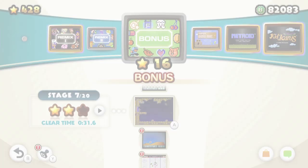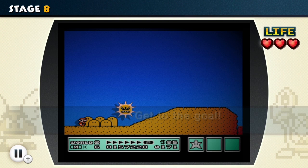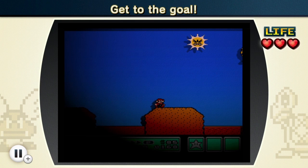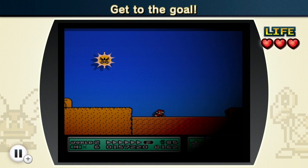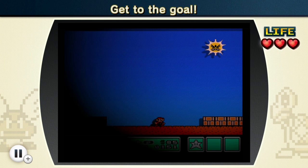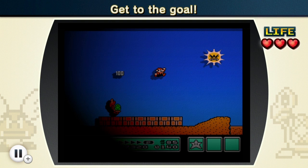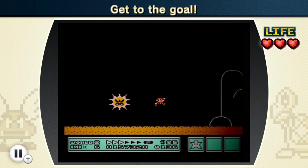I think we're gonna go up to stage ten today, guys - three more to go. Get to the goal - we have the angry sun right here, and we can't see that well either. He is the source of light. They chase you so strangely. I'm not seeing any mushrooms I could possibly get to help me out here. The Koopa is trying to combo me - trying to double team me. Got it! I got the star, too. Just two more stages to go for today.